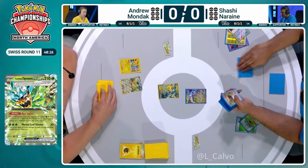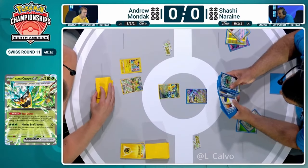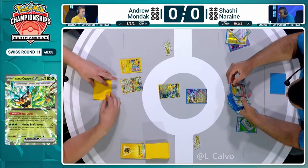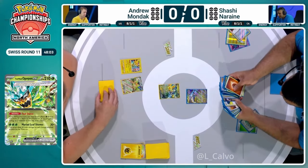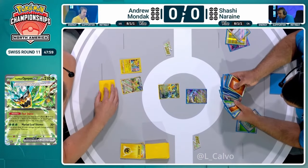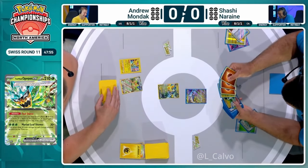Shashi immediately has Ultra Ball and is able to discard a Lightning Energy in the process. That is going to help unlock your Professor Sardar's Vitality, the main way you can power up Raging Bolt X in a turn, which is definitely going to be the priority here. And we've been saying that this is a deck that can hit 280 on turn two — on turn one, going second. Well, it's turn one, you're going second. There's a 230 HP Iron Hand in the active.